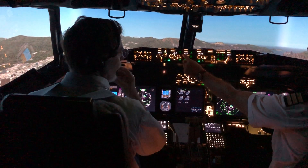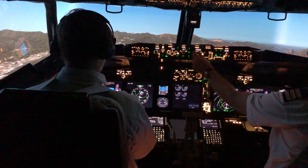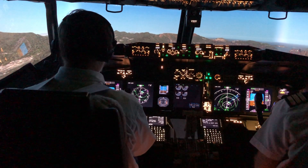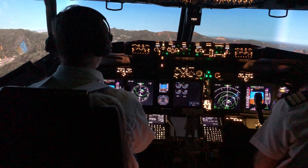Missed approach — we're just doing a touch and go here, but we always set for missed approach in case, for whatever reason, we do have to do a go around. So we're at 8800. We're a bit low now, so lower the nose down. Put the black box on the brown line, like brick in the wall.